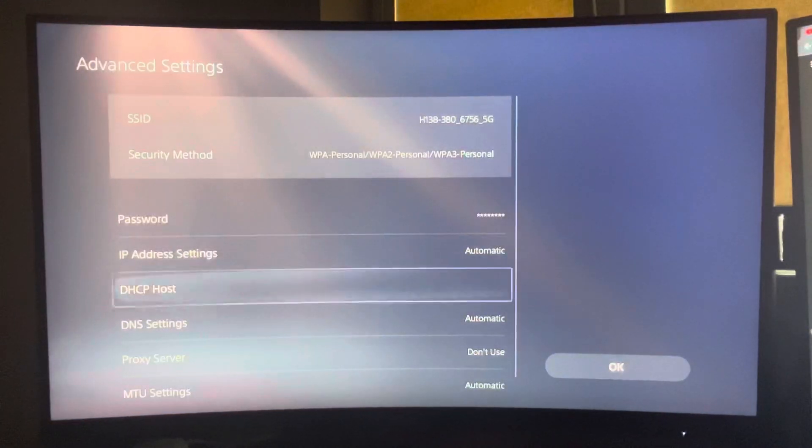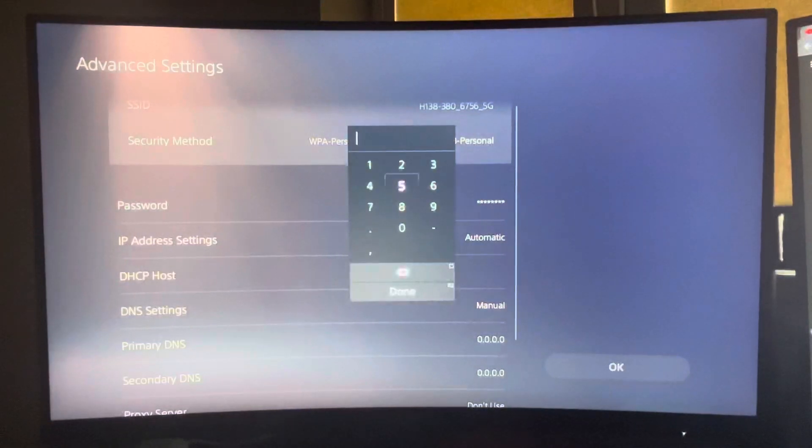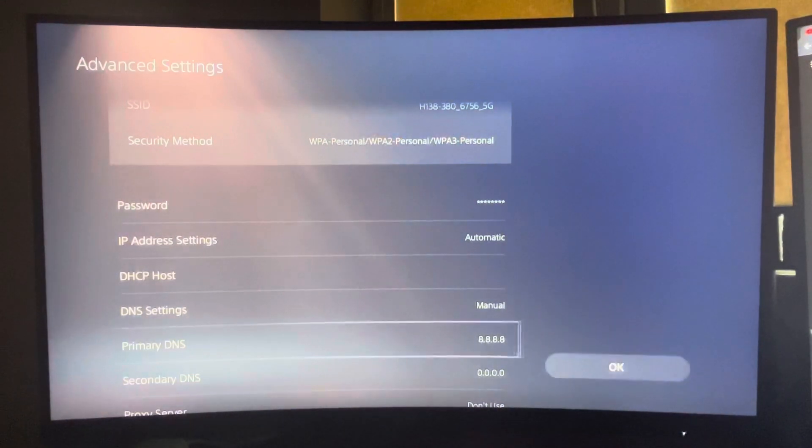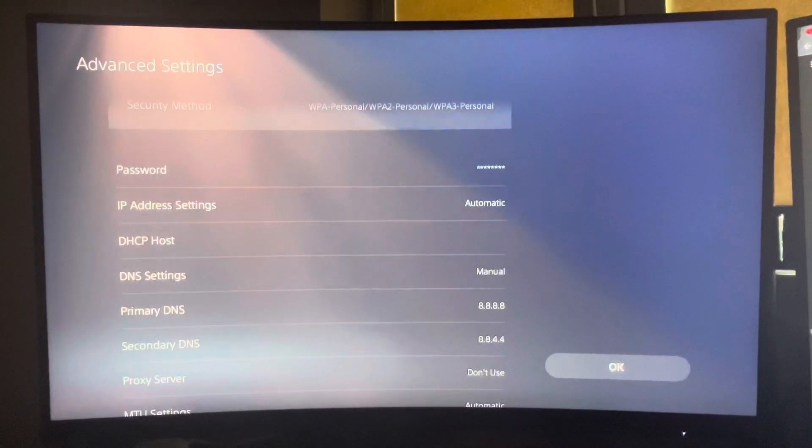If you can't use a cable, go to Settings, set up your internet connection, find your network, press Options, go to Advanced Settings, then DNS Settings. Select Manual, enter 8.8.8.8 as the primary DNS and 8.8.4.4 as the secondary DNS, apply the changes, press OK, and restart your router.